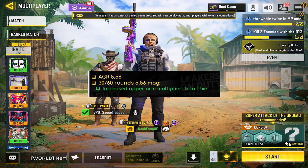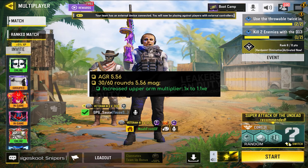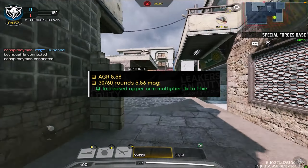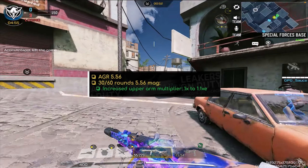So now for the AGR 556, both the 30 and the 60 round 556 mags did get an increased multiplier, at least in the upper arm. This may not seem like much, given that it doesn't really change the time to kill that much unless you're shooting at a longer range. Within the third or the second range is where the damage is going to be affected the most — that's where the multiplier is going to come into play.